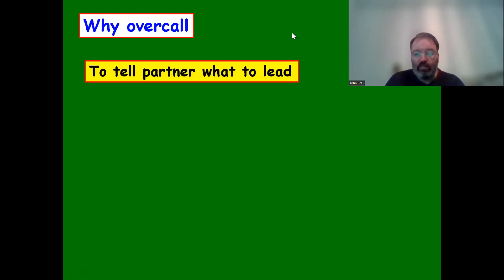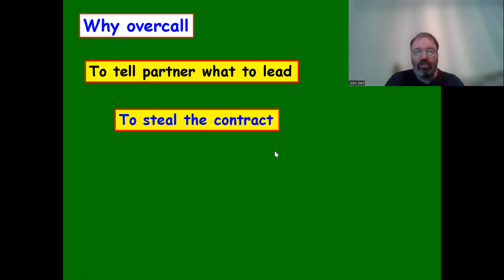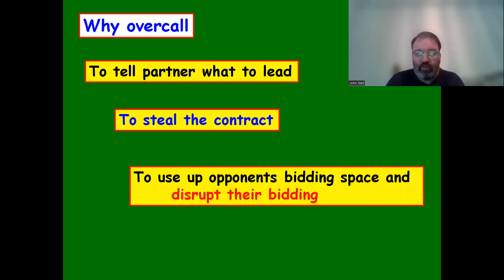So why overcall? It's to tell partner what to lead - an indication, a suggestion. It can also help steal the contract, meaning we could overcall and end up playing in that suit or no trumps. We also overcall to use up opponents' bidding space and disrupt their bidding.